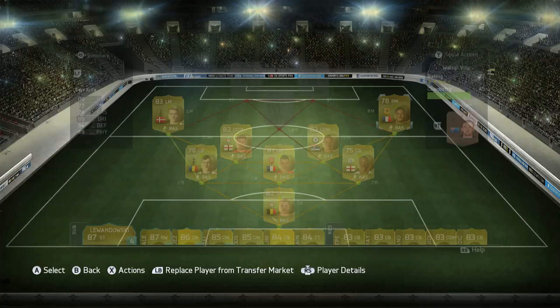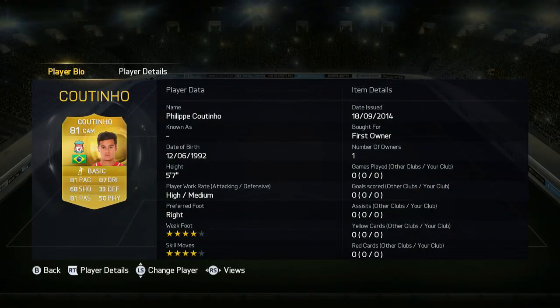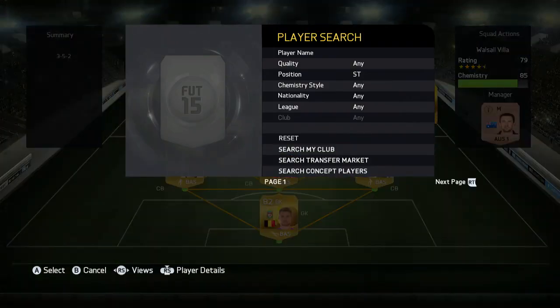In right mid we have Ben Arthur — he's a sweat king in that right position, a really good right mid with 5-star skills. He's a bit downgraded from Lassier but still does the job perfectly. In CAM we have Coutinho — really good CAM in my opinion, 81 pace, 87 dribbling, 81 passing.